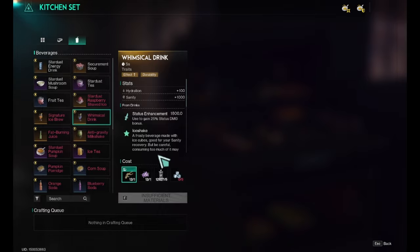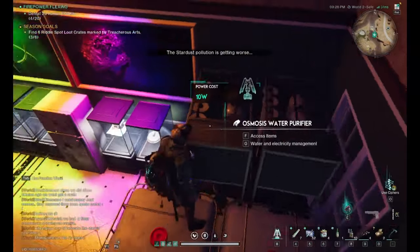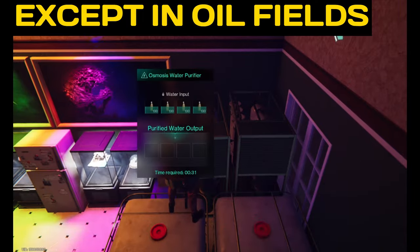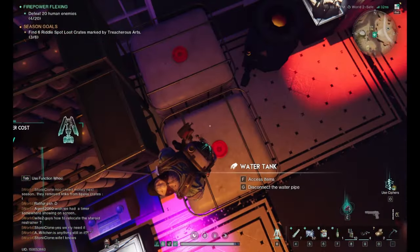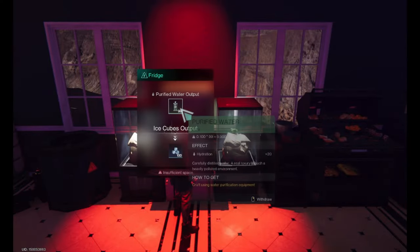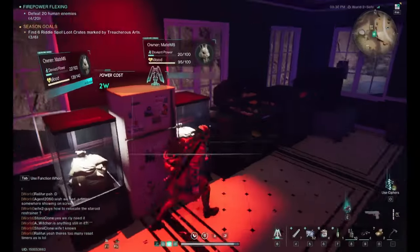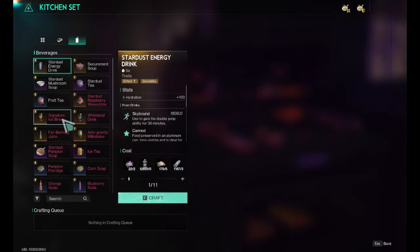For purified water, just build an osmosis or normal water purifier, add water pumps wherever you want to get dirty water, connect the pumps with tanks, and you'll get lots of purified water. For ice, just build a fridge, press G, add purified water, and you'll get ice cubes. So the whimsical drink is actually very easy to make — just deviated saffron, water, and ice.